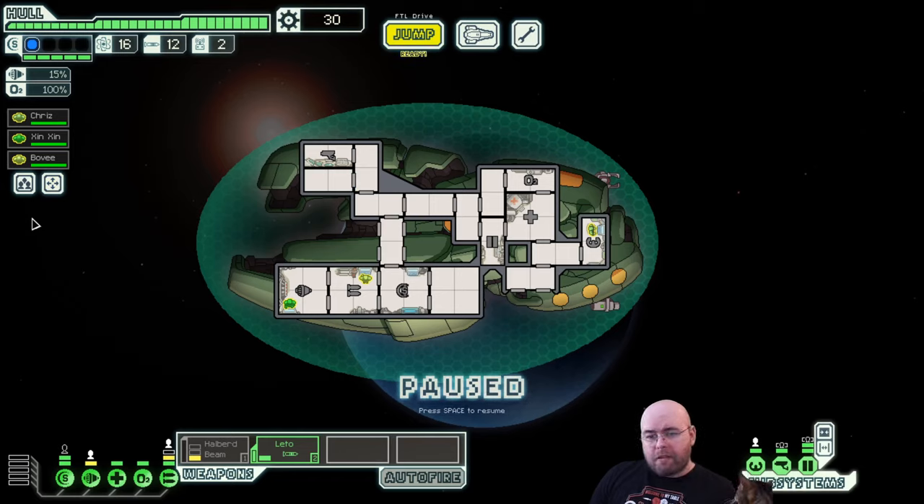This is our ship - there are many like it, but this one is ours. We have the engines bay - engines is how we go, and it also charges our FTL drive, which allows us to jump to the next sector. We have weapons - the pew-pews. Shields allow us to not die - shields are good. We have sensors way up here for some reason on this really weird layout. First tier of sensors lets us see our own ship; the second tier gives us information about enemy ships.